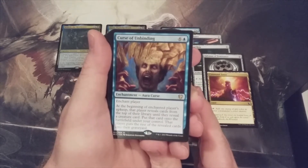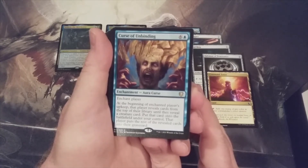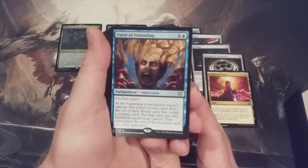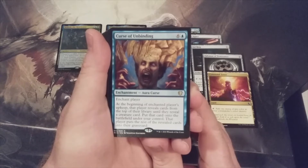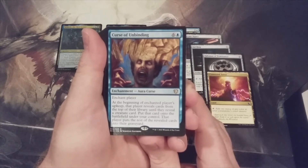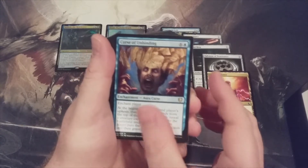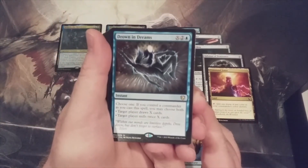Curse of Unbinding — six and a blue for an aura. At the beginning of the enchanted player's upkeep, that player reveals cards from the top of their library until they reveal a creature card, puts that card onto the battlefield under your control, and the rest go to their graveyard. The randomness of this card seems troublesome — you never know what creatures opponents are playing, and it's not filling your graveyard with creatures. Not so keen on Curse of Unbinding.